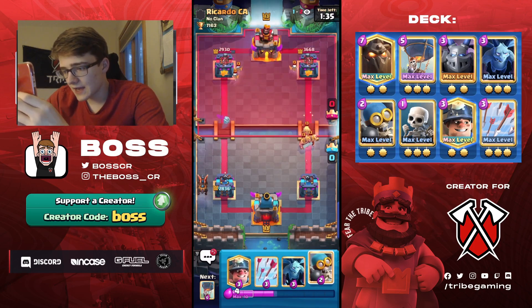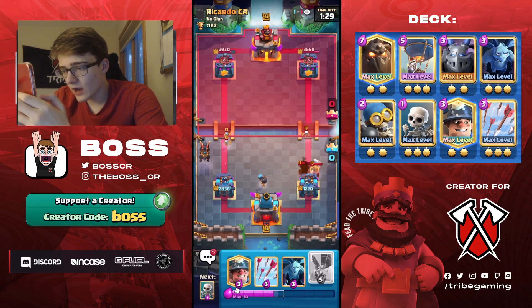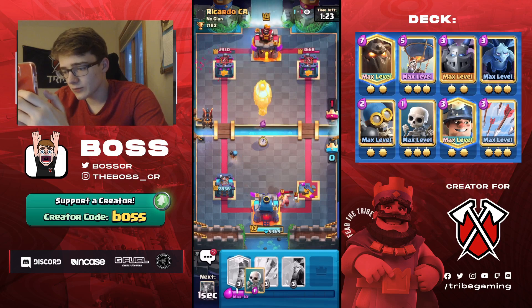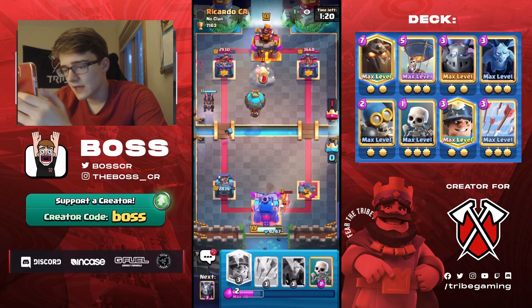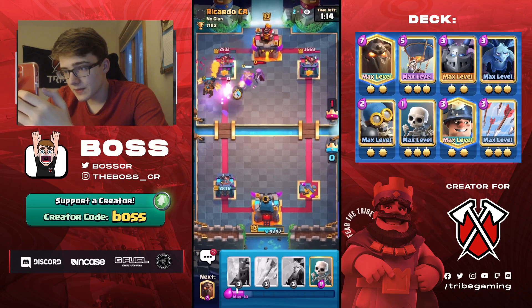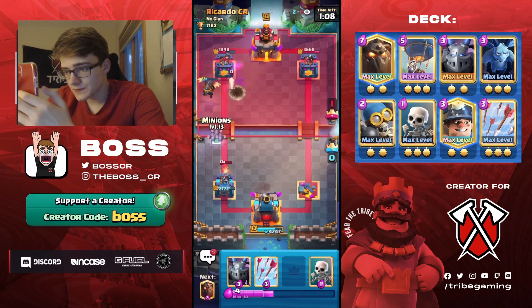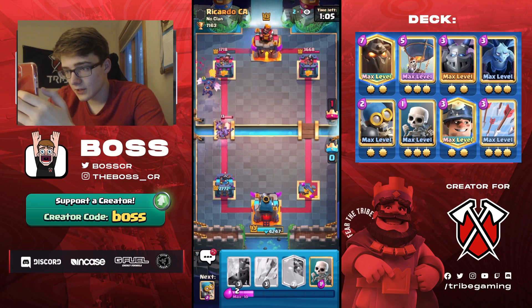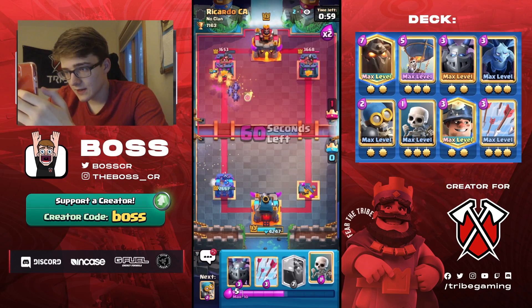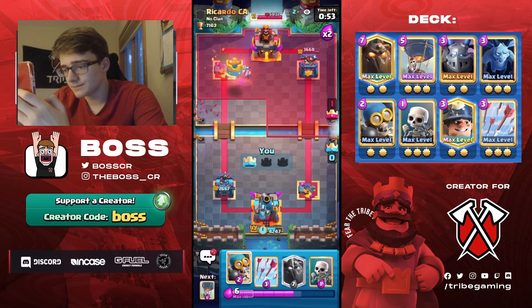This Mother Witch is going to be obnoxious. I think we're going to give up the tower so we can build up a push. What I'm going to do is Balloon like this so he can't Rocket the Lava Hound and the Balloon at once — he's going to have to wait. We Miner the Mother Witch. He goes for the Rocket and ends up hitting the Bomber. I think that's fine though because he doesn't have any other air defense. He cycles a Log and pretty much wastes it. This should be Tower Down.